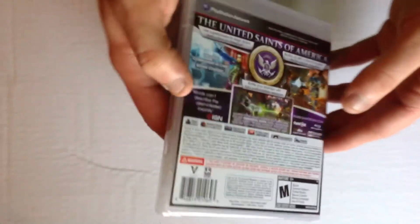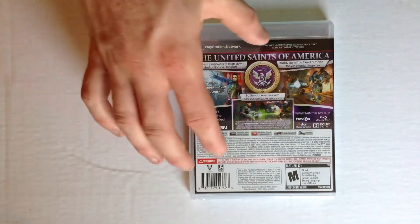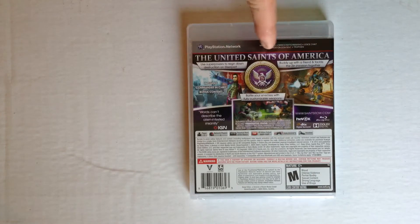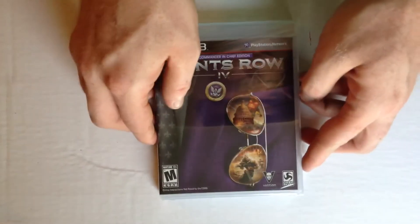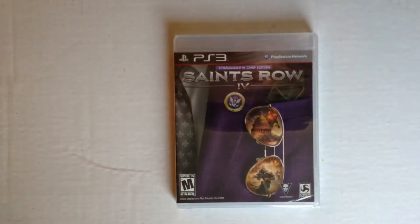It's been a while since I've done one of these, so I'm going to give it to you. Here's the back with everything it says — the United Saints of America. It's basically about a president or something who gets kidnapped. There's the back, there's the front, and there's the spine. So I'm going to go ahead and crack into this.